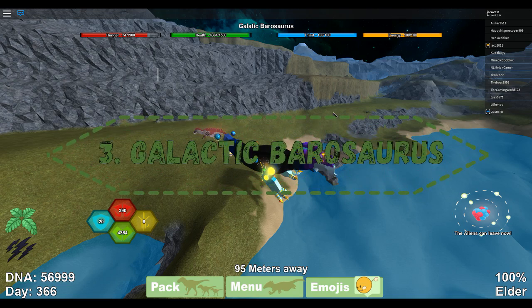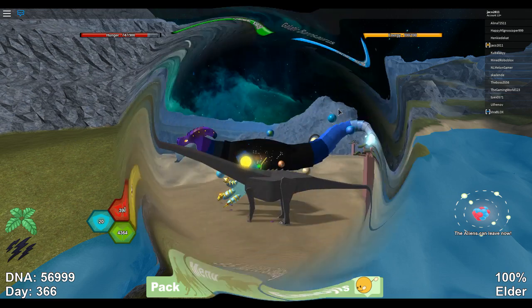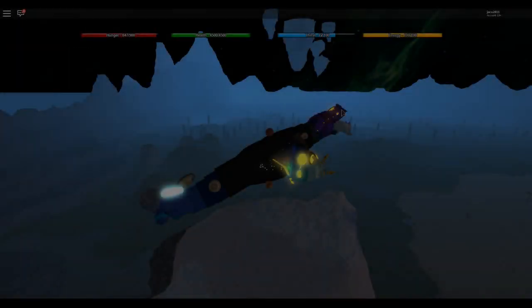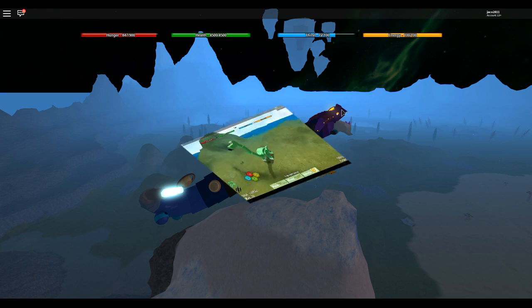Here we have the Galactic Barosaurus. I couldn't really get any footage so I used some old pictures — I had one but sold it because it didn't have its speed glitch anymore. The Galactic Barosaurus has a 1 in 500 chance, so mathematically that's about 1.5 million DNA, though some people got it for lower because they were lucky. Without the speed glitch or the Sauropod buff it's not very useful, and it's also very big now with the size update.